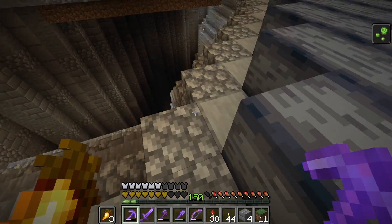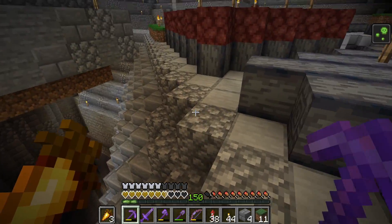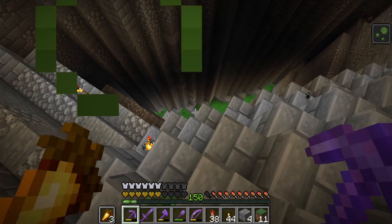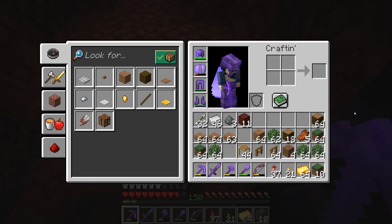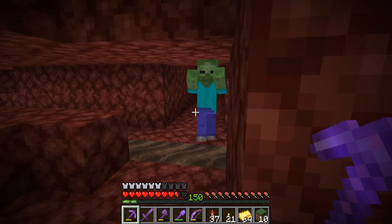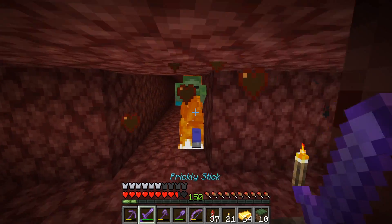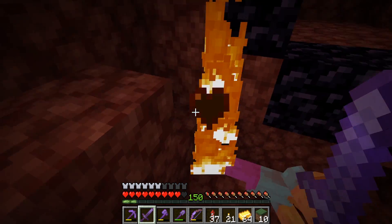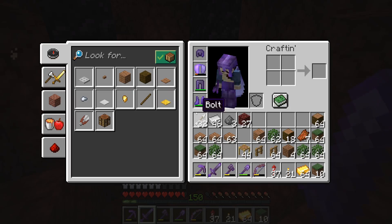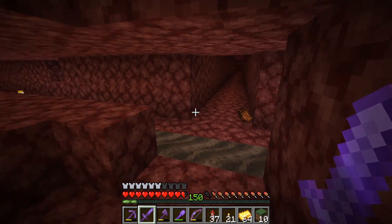I'm basically transforming my entire base into a mob farm — I really am. I've got to light up that place somehow. I'm not faring particularly well off the back of it; even though I've managed to light up the majority, there are still so many dark spaces and mobs just tend to be spawning everywhere. I just popped through my nether portal and there was a creeper there and he just completely destroyed me — I almost died — and also destroyed my nether portal. I don't have flint and steel. I don't have anything I can use to reignite it.